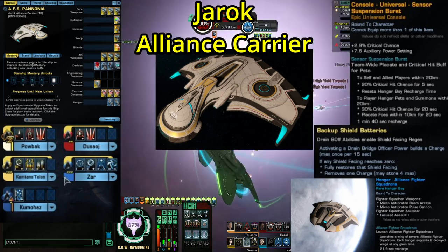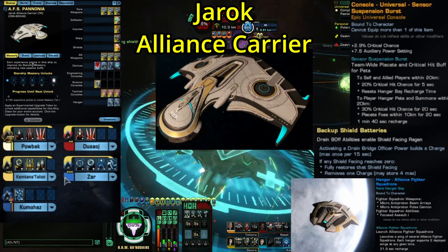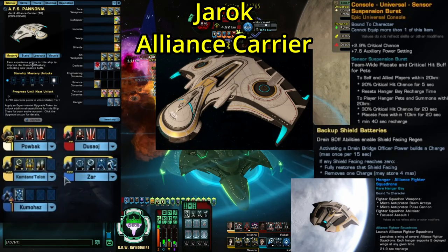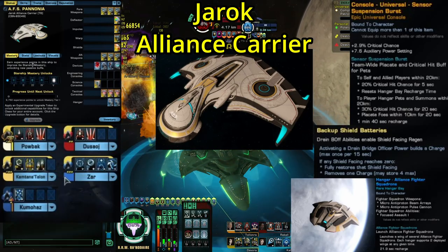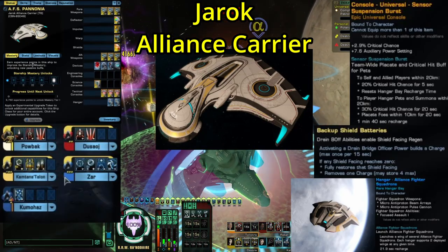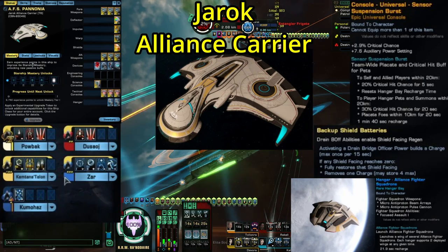This is turning into a rant about carriers, and that's not what I wanted this video to be, because as far as carriers go, this one actually seems to be a pretty good one. It has a 3-3 weapons layout, which is pretty standard for carriers, four device slots, four engineering consoles, four science consoles, and three tactical consoles, and two hangar bays — because it's a carrier.